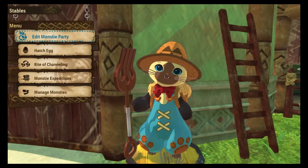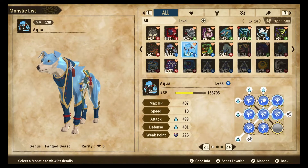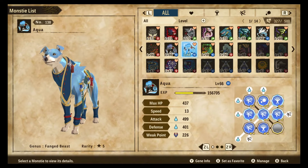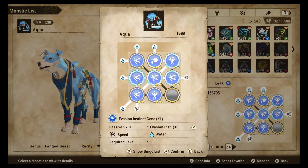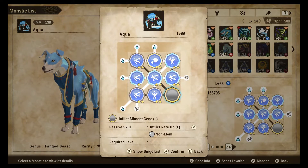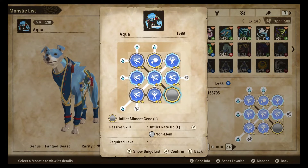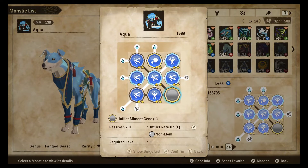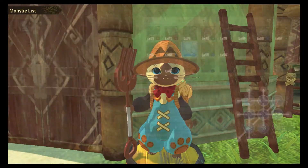For today we are going to be discussing the water palamute. Here's the water palamute that I have set up. As you can see it's not 100% finished — I'm missing one Evasion Instinct gene and two Inflict Rate Up extra larges. I couldn't find any really, so I just slapped a large one there for the time being. But before we discuss the build, let's discuss the water palamute itself.